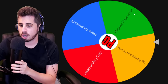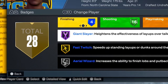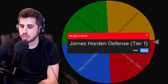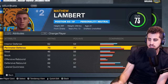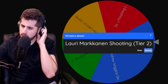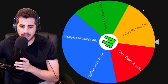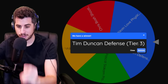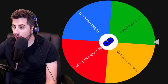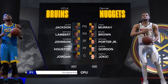Point guard gets Muggsy Bogues' finishing — can't dunk but nice driving layup, four badges including Hall of Fame Giza. Shooting guard gets James Harden's defense — Harden surprisingly has no defensive badges. Small forward gets Luka Markkanen's shooting — Charlie becomes a way better shooter, almost 80 overall with eight shooting badges. Power forward gets Tim Duncan's defense, tier 3 — our first 80 overall with elite defense and 10 defensive badges. Center gets Shaq's physicals — 78 speed, 74 acceleration, nasty.